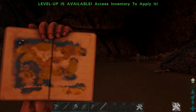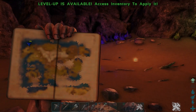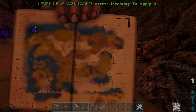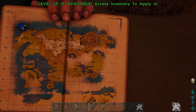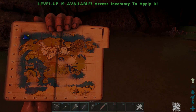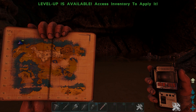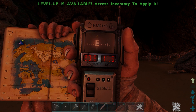So where is this cave or cavern? Let's take a look on the map. We're in the top left-hand corner of the map, basically out in the ocean. The exact coordinates of where I am standing right now are 20.8, 17.5.